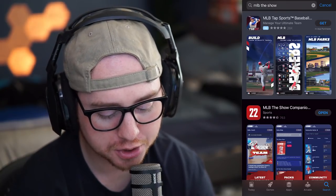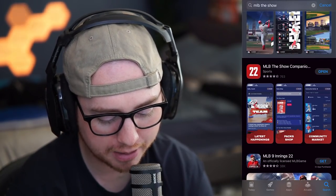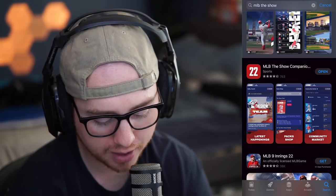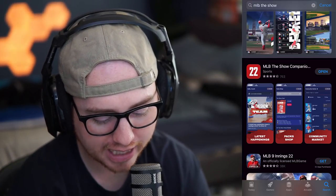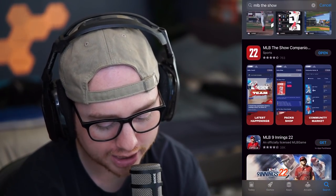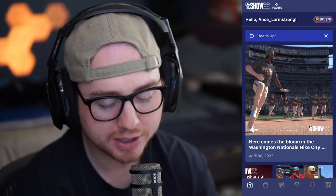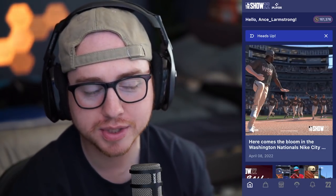If you search 'MLB The Show' in the app store, you will see the MLB The Show companion app — it'll just show '22' in the background. Go ahead and open it up. If it's your first time opening it, it's going to ask you to log in and connect your account. All you have to do is log in with your Xbox, PlayStation, or Switch account and it'll automatically link everything for you.